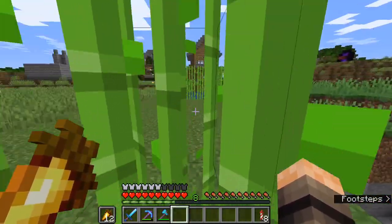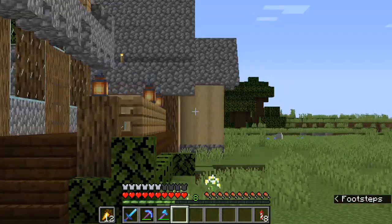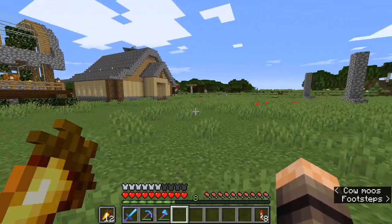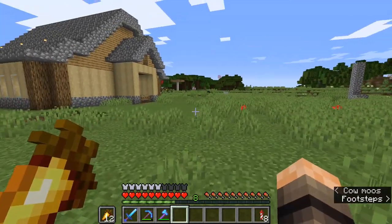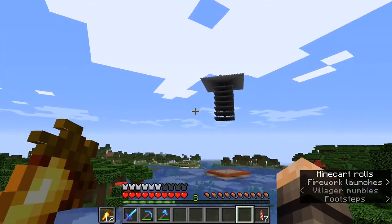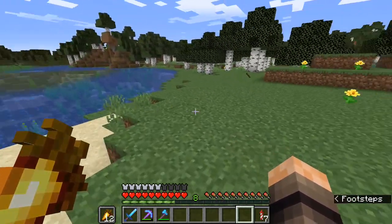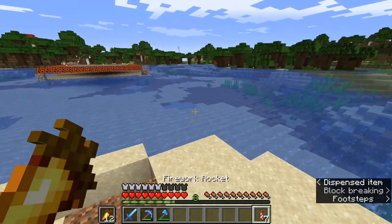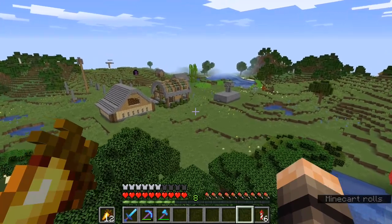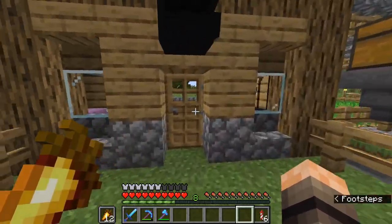I don't know where to put it because I initially want to turn this area into a whole town — the forge, the greenhouse, one of the residence houses, the little town hall, the storage facility — all connecting with paths. So I'm not sure where to put it, but I think for now we just put it over here in this cleared-out area.